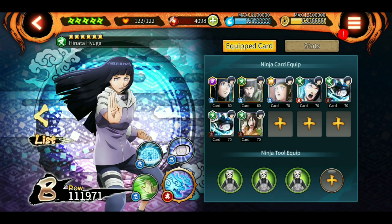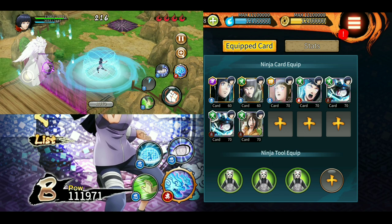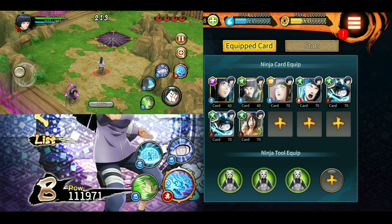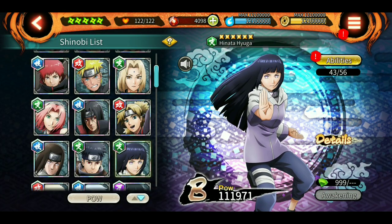Next up is Hinata. Her 4-star jutsu is really great, but she doesn't do a lot of damage. She is a good time-eater in the final room, but you cannot count on her to actually kill the enemies because her attack is not that high.